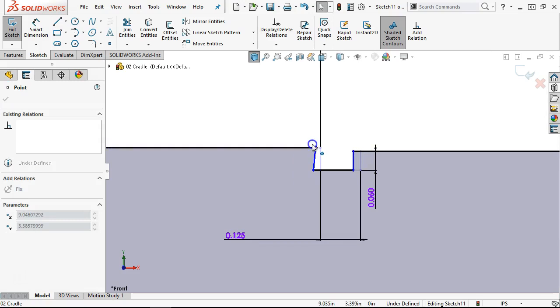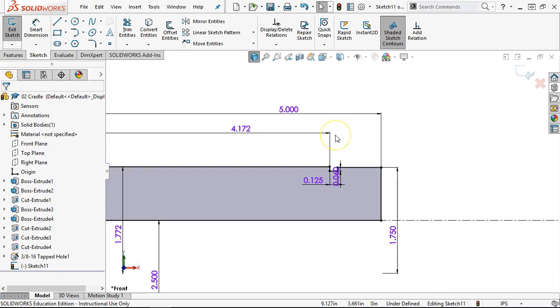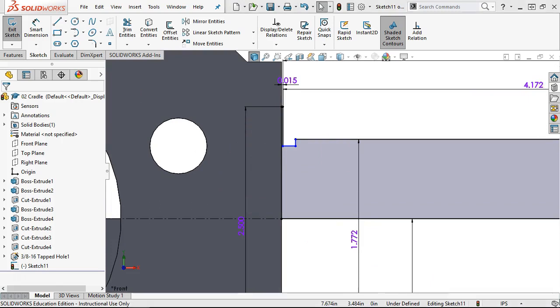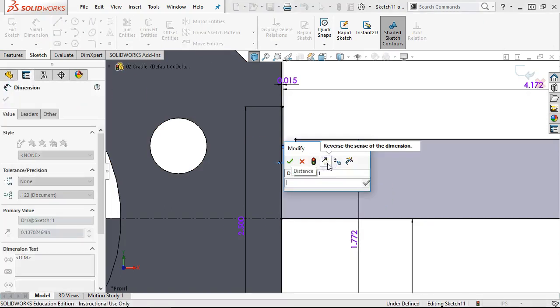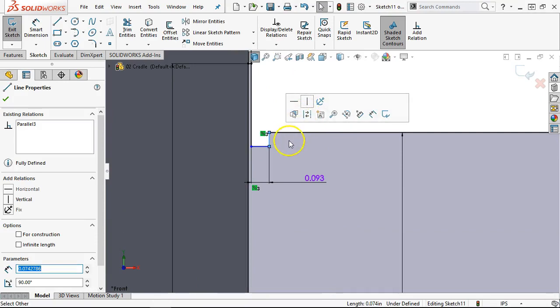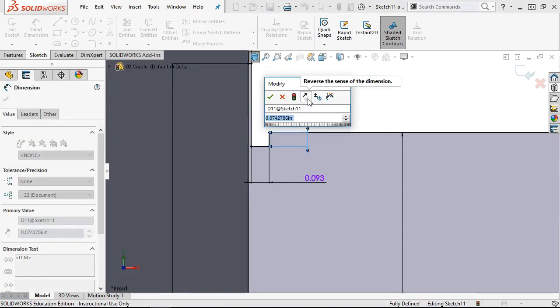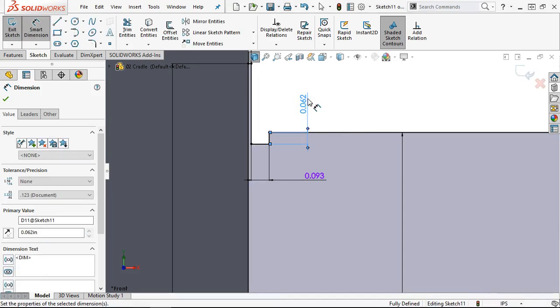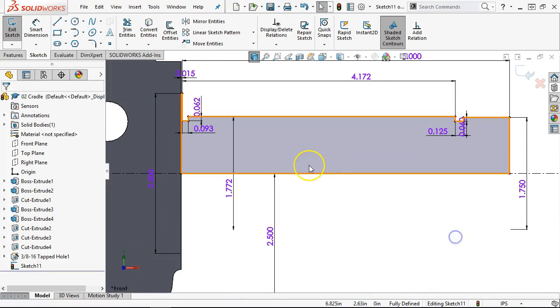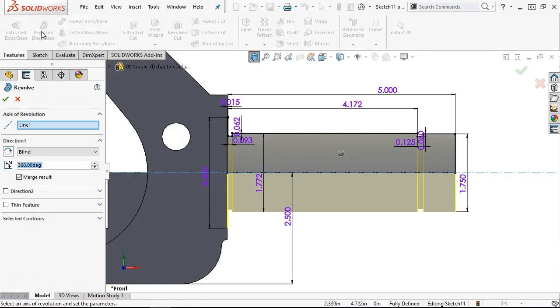Crazy amount of geometry in the shaft for something that's fairly simple. Features, revolve, 360 degrees. We want to pick up the cosmetic thread. The other one called out a radius — I think we'll just leave that as a relief. Problem is if we chuck this up in a lathe, this is not a rotating mass — it's going to be a vibrating rotating mass to turn that face and turn this geometry. Still saying it's a steel casting.